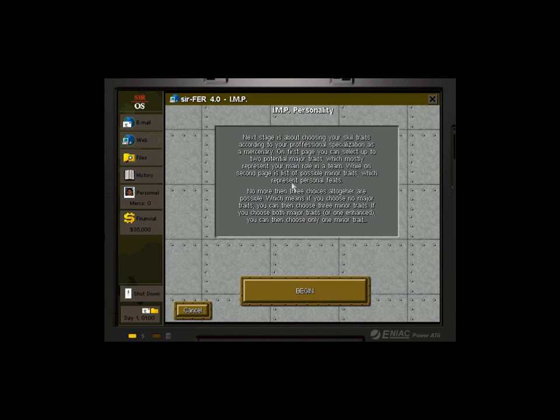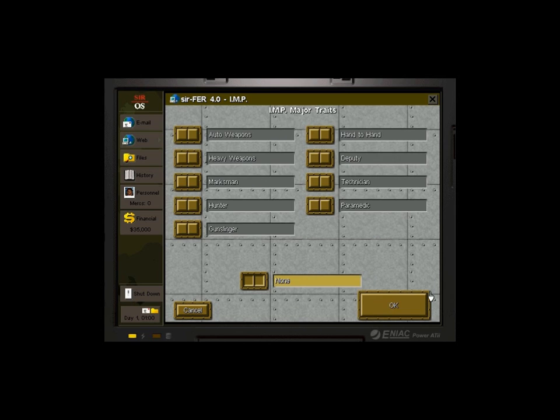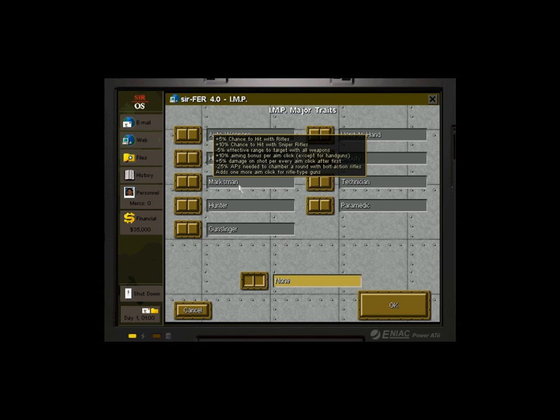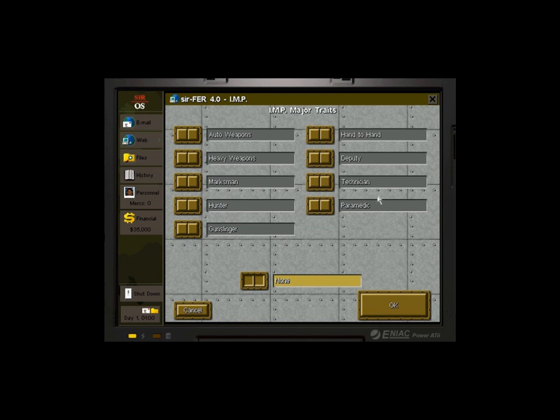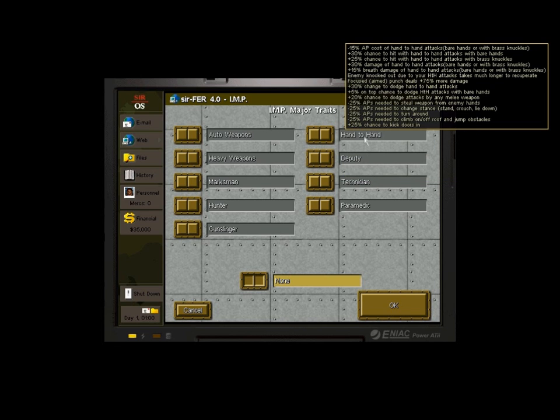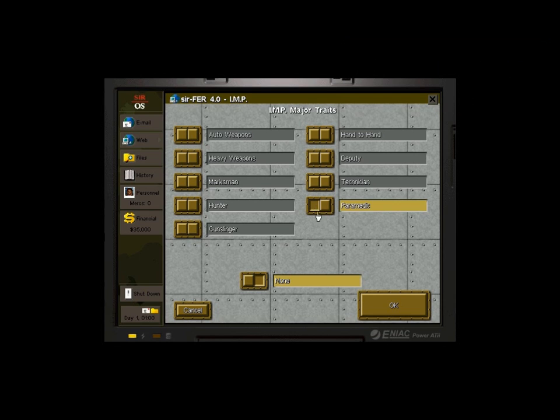As far as skills, you get to pick two major traits and a minor trait. These have all kinds of awesome features — they have pretty significant impacts on your character. Before, Fuzzbutt was our medic — our psychotic medic. So I'm going to make him a paramedic and also a hunter, because it adds lots of bonuses to travel and we're going to be doing a lot of traveling on foot.